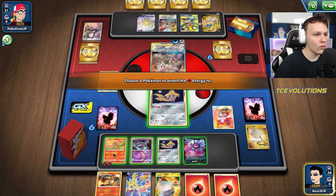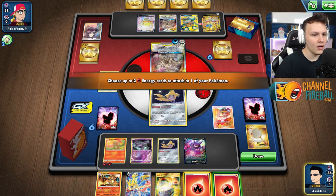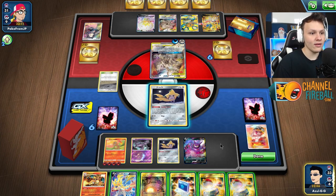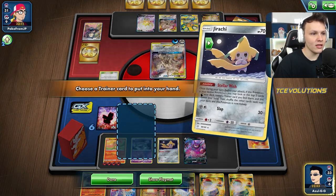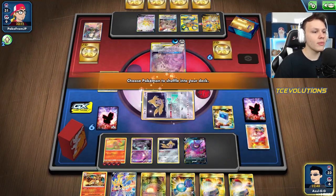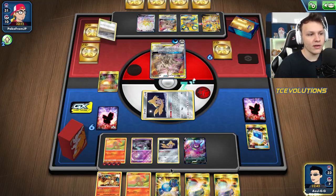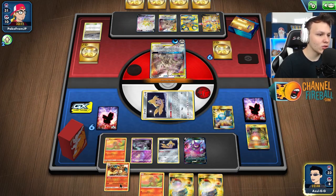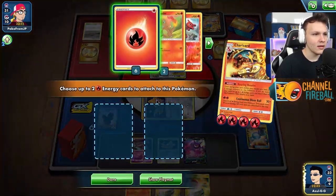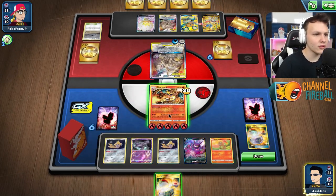We just need the Rare Candy at this point. Can we rip Rare Candy off the Stellar Wish? The answer is yes. And then we can even Cram and get ourselves another Charmander here. We are in business. Charmander's here. Hearth to bump the Swell so our next Hearth can get into play. Candy out the Charizard. We only need to grab one energy off this Roaring Resolve — I probably should have left one energy in hand and Roaring Resolved for two. So that was a mistake for sure.